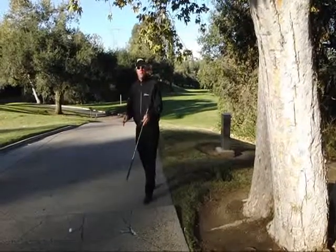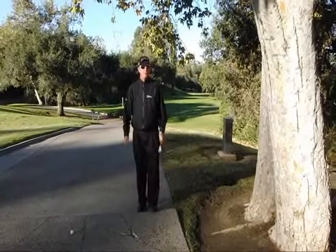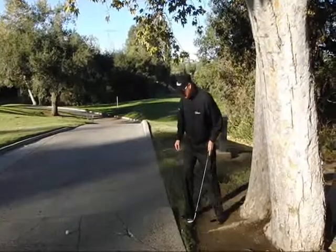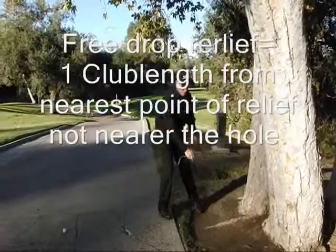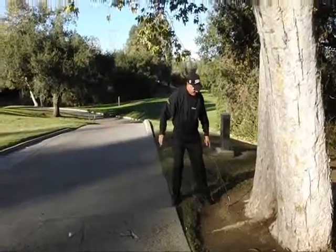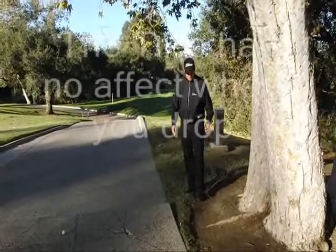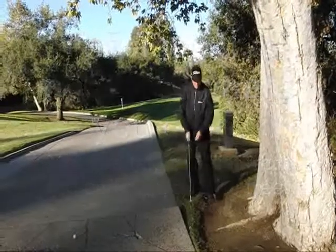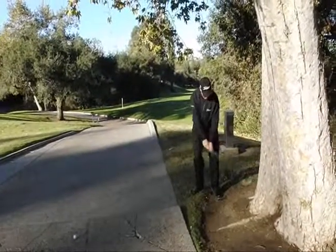Before you pick up your ball, make sure you check where your drop is going to be — because if it puts you in a worse spot, you're going to be in a world of hurt. So this is my nearest point of relief. It might be here, but either way, with one club length — and I should take a driver to do this — I'm getting one club length in here. I could probably drop it here but I'm going to swing back into the tree when I take that drop. So before I pick up my ball, I want to check the area and see if there's any way I can get a good swing without hitting the tree.